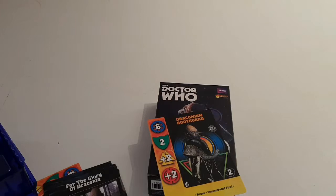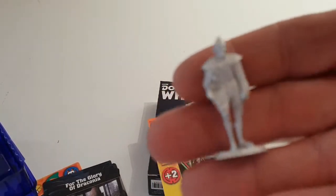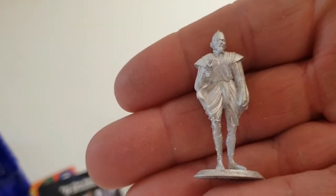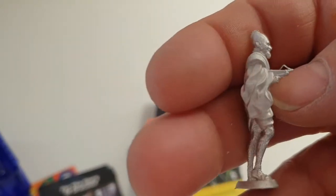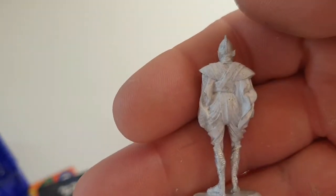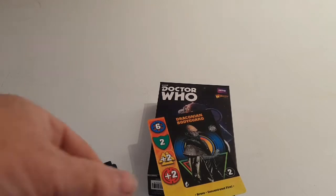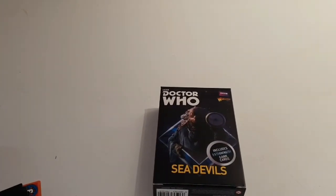And then the third one — the legs are very spindly on them, but they're meant to be very tall. Again, a little tiny amount of flash. For white metal, the flash is negligible, compared to the old Games Workshop miniatures when they were all casting white metal, when you spent most of your time trying to file them down to get rid of all the flash.